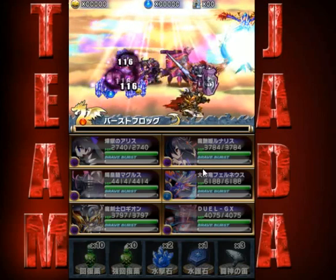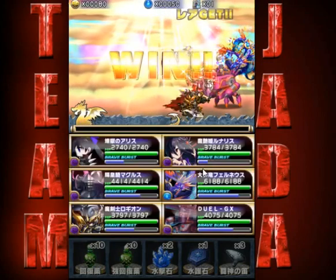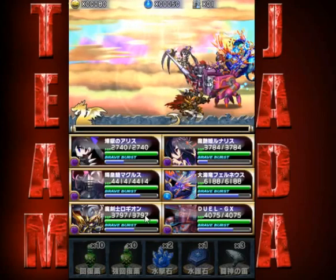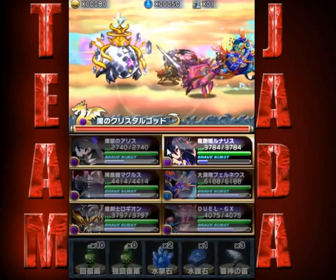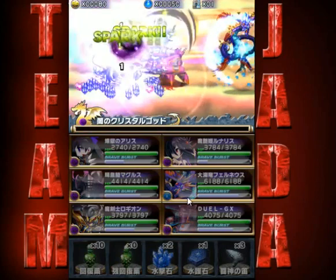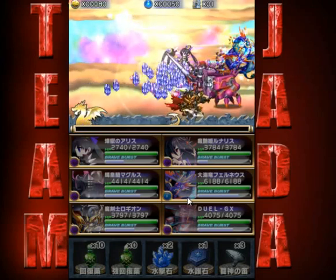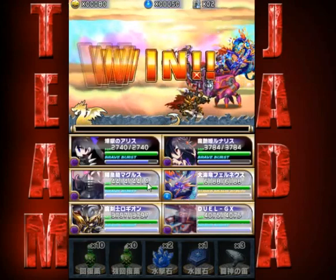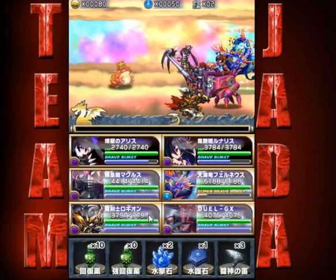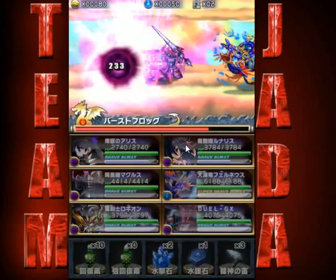I'm definitely going to have to start using my Brave Burst Frogs — they're taking up way too much space in my inventory. There's a Brave Burst Frog, guys — that will automatically, instantly level up one Brave Burst. I would rather have the Metal Crystals than the Brave Burst Frog at this point of the game, only because I need room in my inventory. The Crystals will help get my guys' levels up too. I just have to do some Metal Parades and Jewel Parades — that's what I really have to get to.